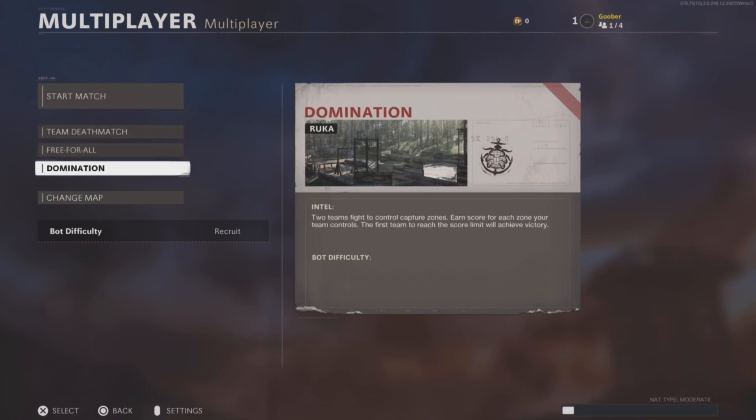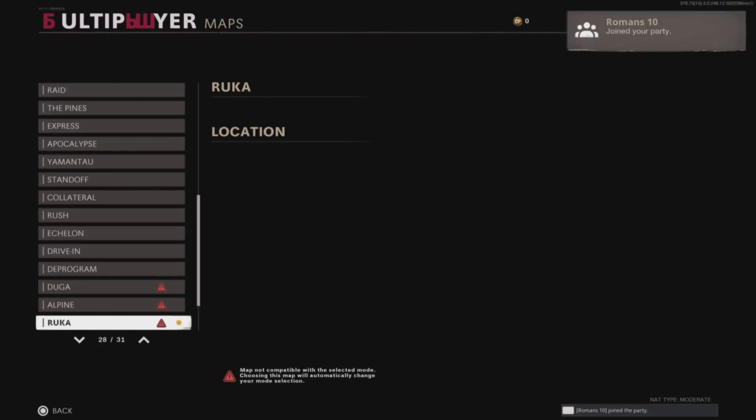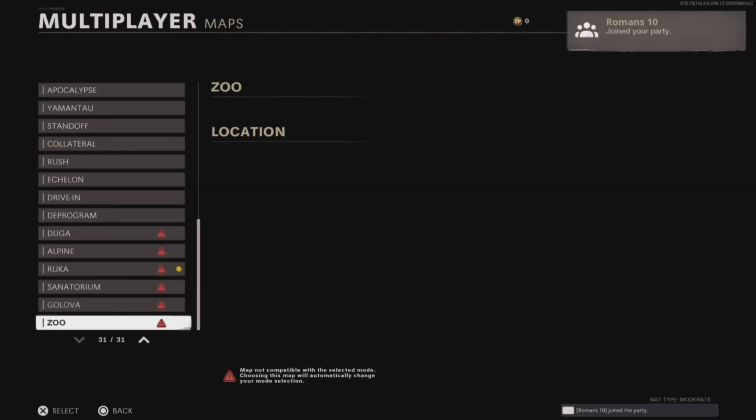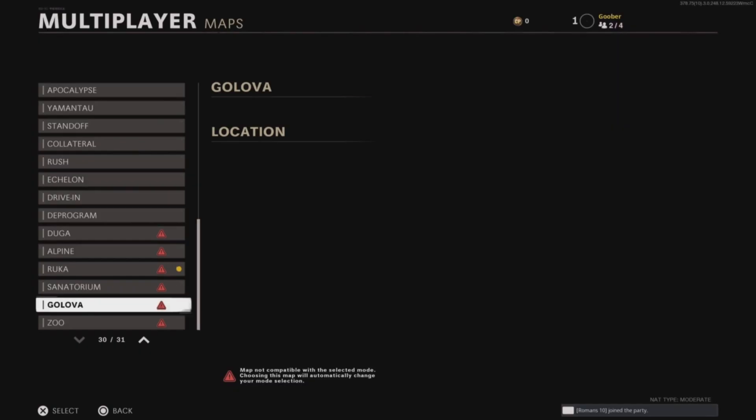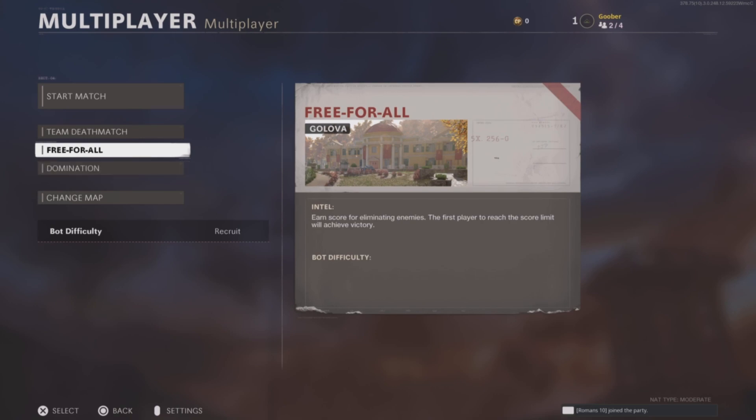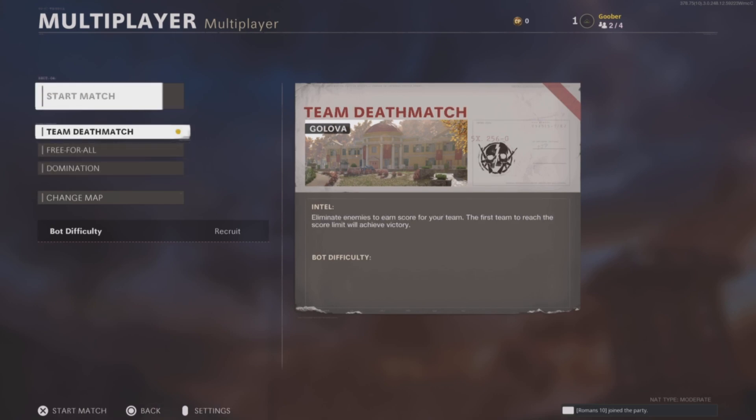Once they have joined back, go down and select Change Map. Select the map Golova, and just confirm the popup. Now go back and select Team Deathmatch. Then select Start Match, and just dismiss the error.